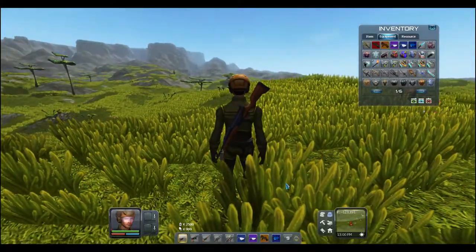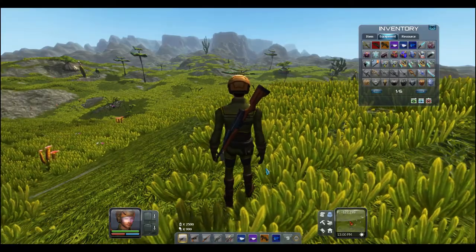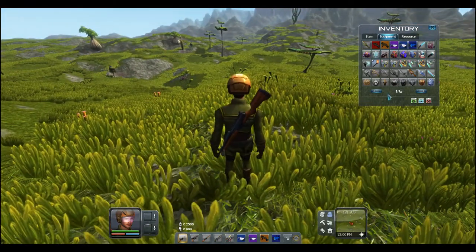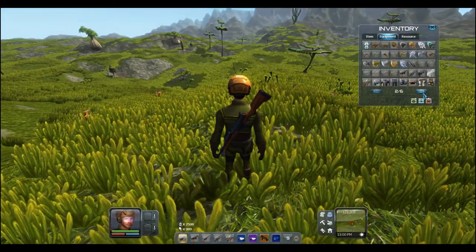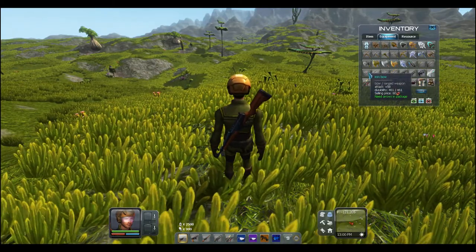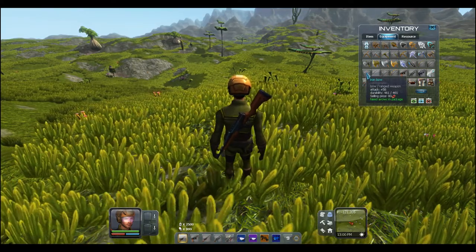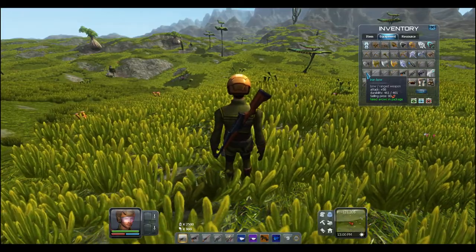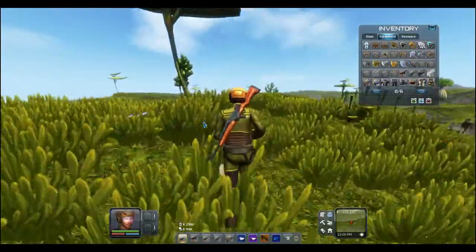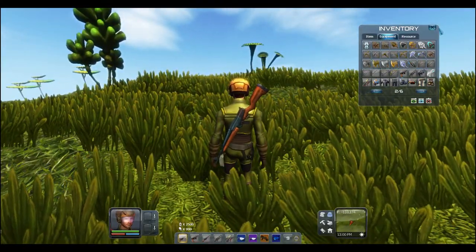Early game, there's no real advantage to having these guns. They're really labor-intensive to get resources — you need wood to make charcoal, sulfur from digging, and copper from mining to make gunpowder. At the same time you get Chin, you can get an iron bow which does 58 damage — not far off from this pistol. And the bullets need wood to make charcoal, so just use the wood to make arrows instead.